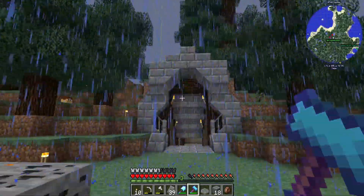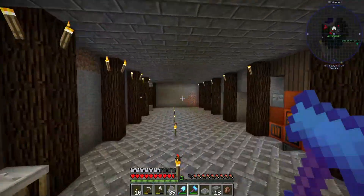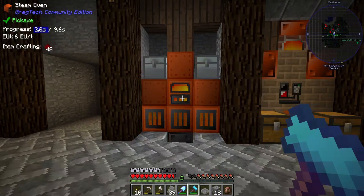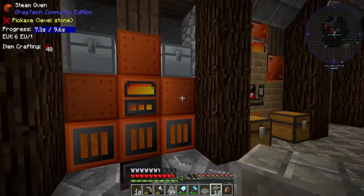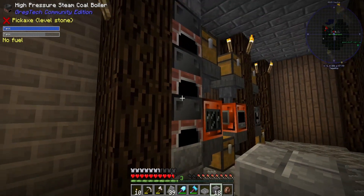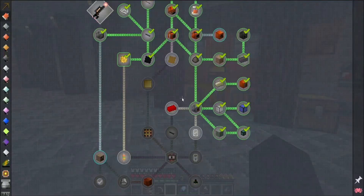It's been many hours later and I've made our entrance look a little bit nicer — I also expanded our area by a large bit. In that time Down got us a steam oven, which basically smelts eight items at a time — it's just a furnace that does eight items at a time. We also upgraded to high-pressure steam coal boilers instead of the normal steam ones we were using.